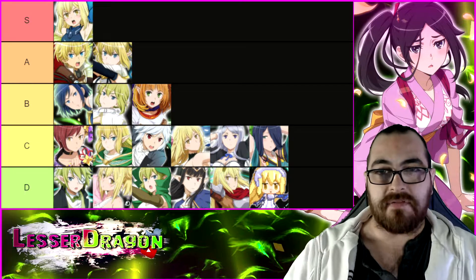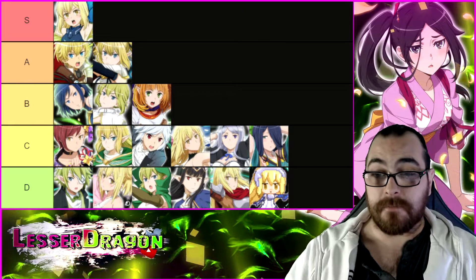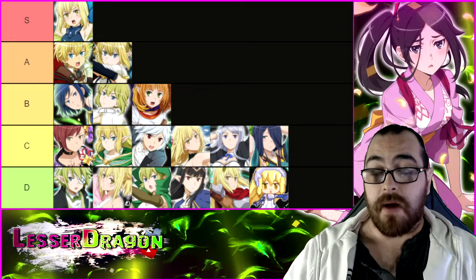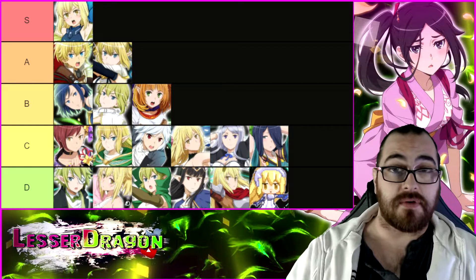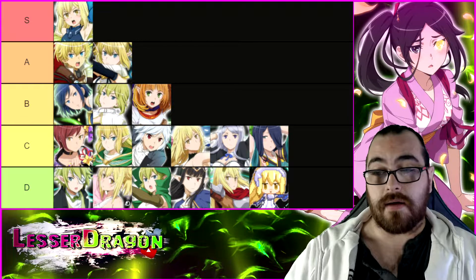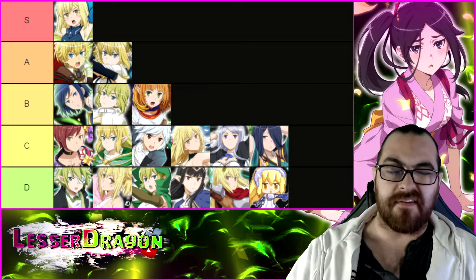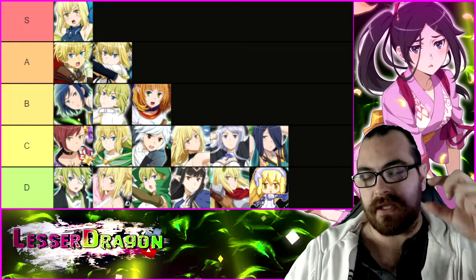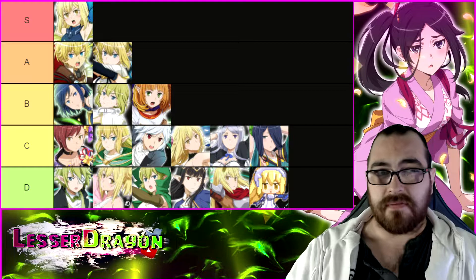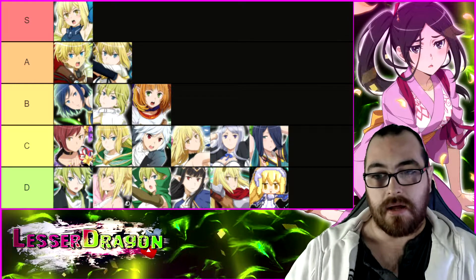Anything that came out after that was instantly amazing. I'll cover Daphne now — a lot of people probably think she shouldn't be in C tier. My problem with Daphne is that some of her utility can be replaced by newer units that do it better, and other parts of her utility aren't up to the standard we currently have.